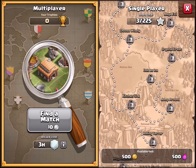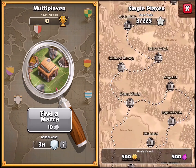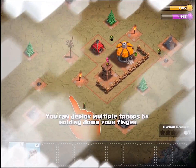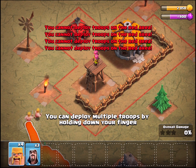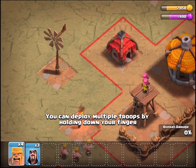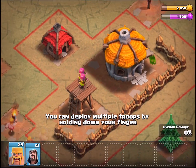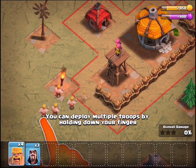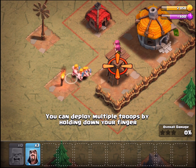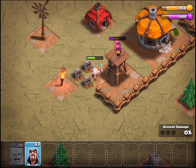This is the single player campaign with all these different bases. There's a red line around the base - you can't deploy troops inside their base, only on the outside. Things like the windmill don't have the red thing, it's just for looks. I want to attack the things that attack me first - prioritize that. I only had four barbs, gonna see if they can take out the archer tower.